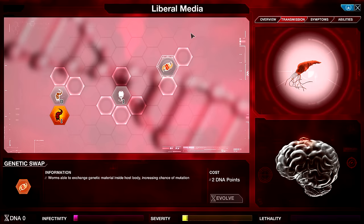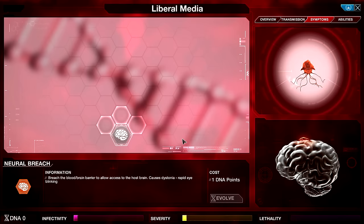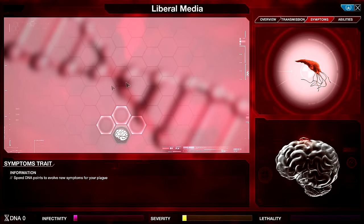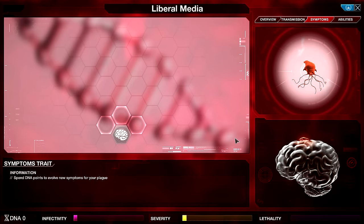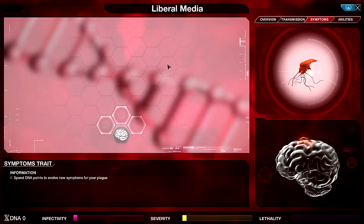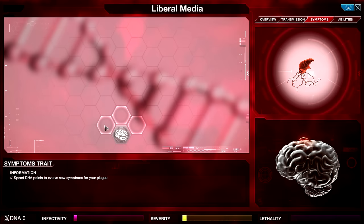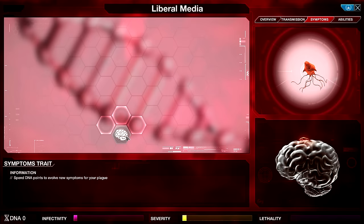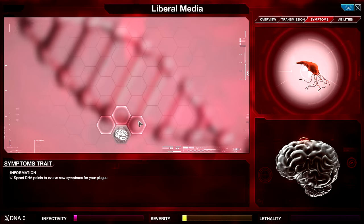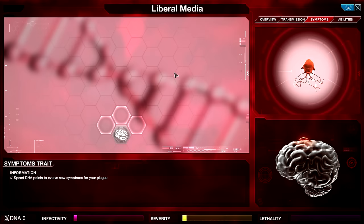As far as symptoms, we only have one option at the start of the game and that is Neural Breach — breach the blood-brain barrier to allow access to the host brain, causes dystonia and rapid eye blinking. Only costs one point. But first we're going to focus mostly on transmission. The big thing about symptoms is there are a lot of them with the Norex Worm, and there are several different ways you can win the game: kill everybody through standard symptoms, control their minds and make them all commit suicide, or reach Transcendence — control their minds so that they start worshipping you as some sort of god and stop fighting you for the cure. We're going to be going for a Transcendence victory most likely.